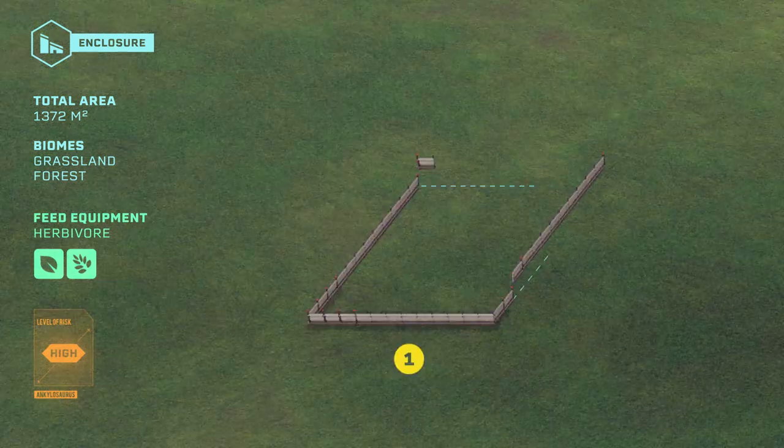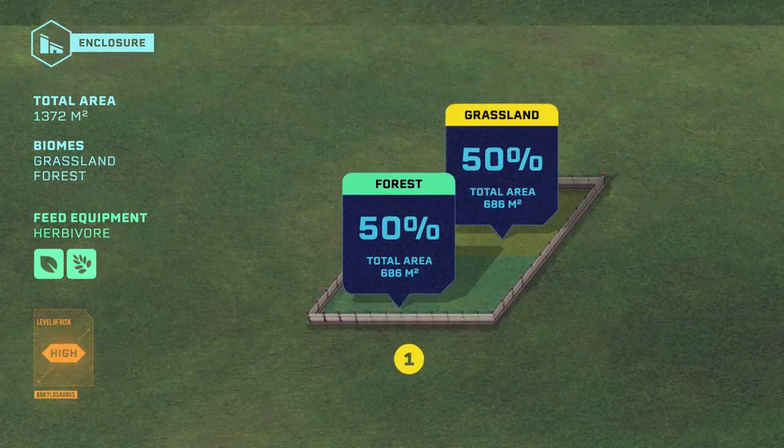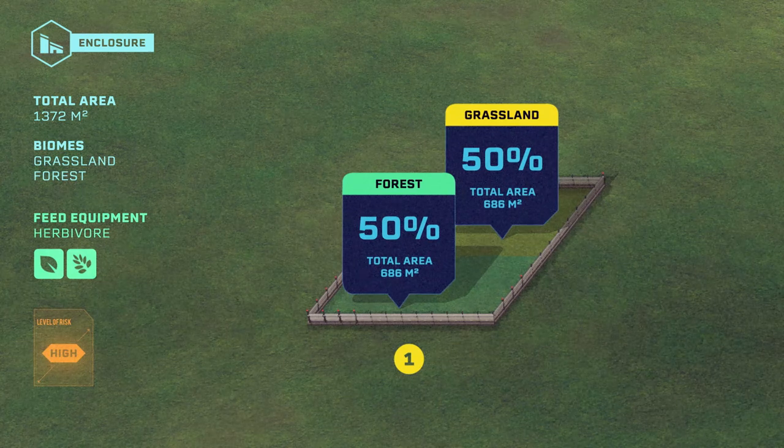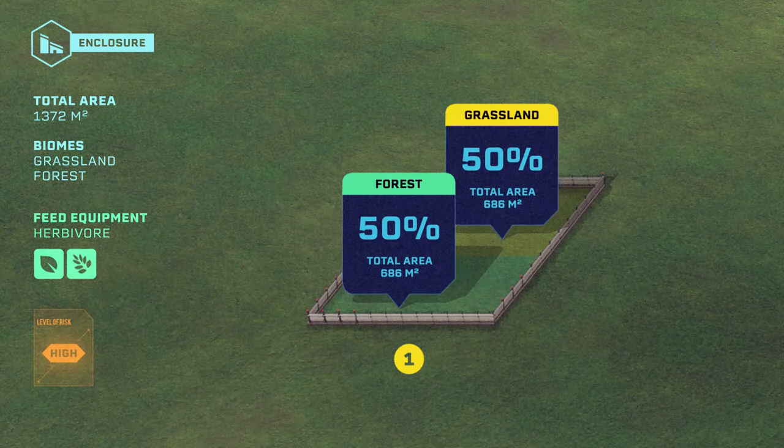A habitat composed of half forest and half plain will be perfect for the Ankylosaurus. It does not need a very large enclosure — a single wall length will be sufficient.